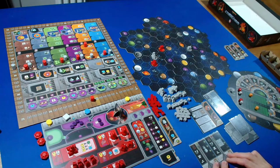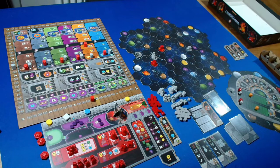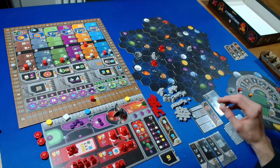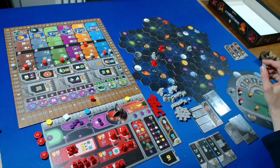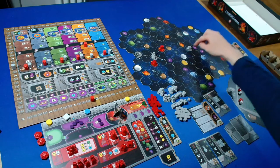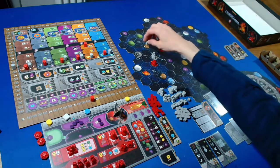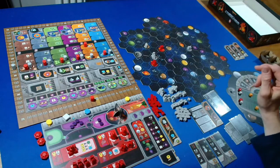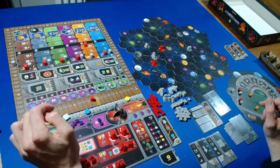The Automa is going to build a mine. They're looking for a new sector within range two with the fewest terraforming steps - so green, brown, or white. After checking the options, this one here is the winner as the others are more than range two away. They get one point.